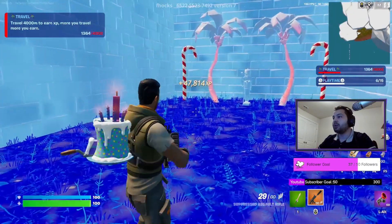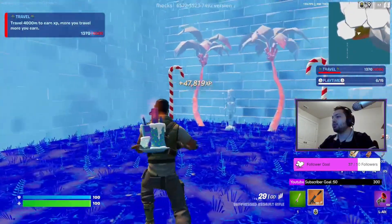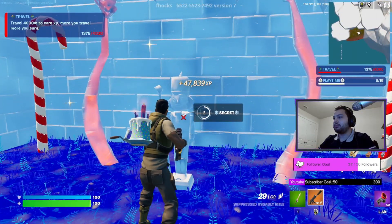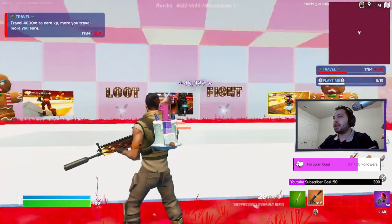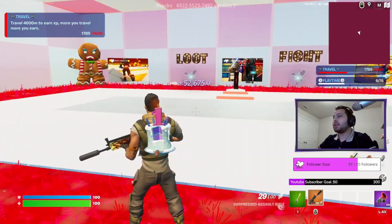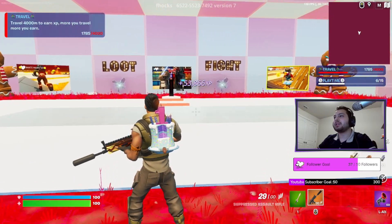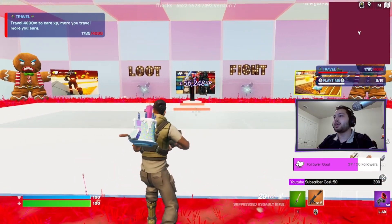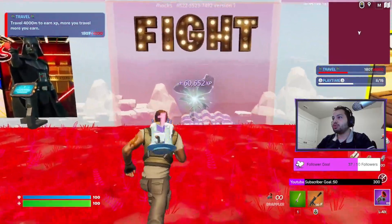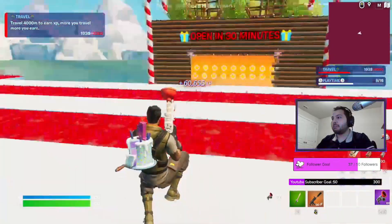Look up into the ceiling and you're going to find a secret room. Just interact with it — and you're in the secret room! Go right to that guy, press the secret button, and you're back to the start of the map again, earning 2,000 more XP every second.